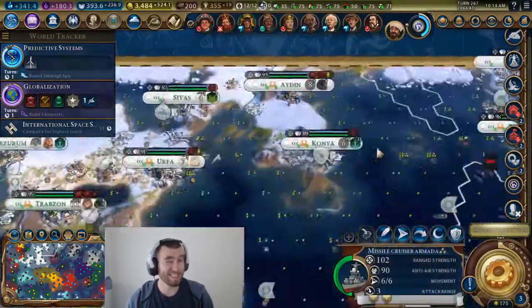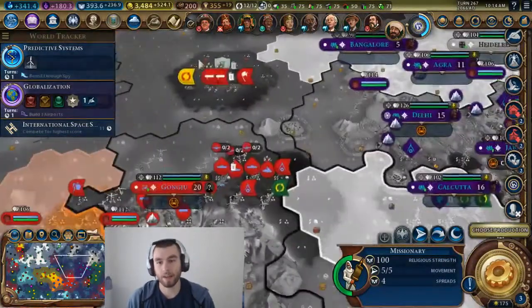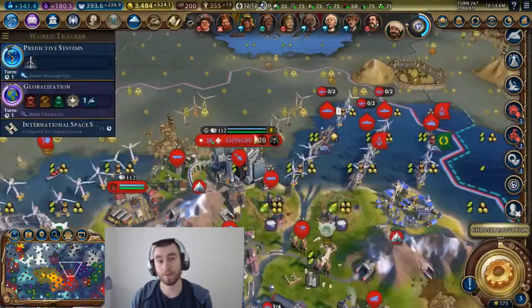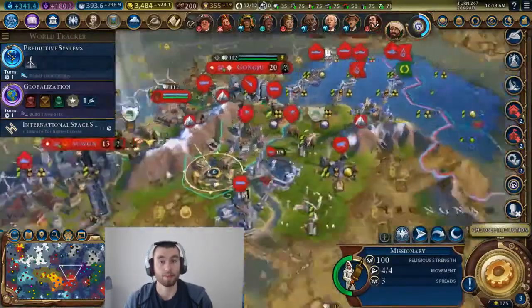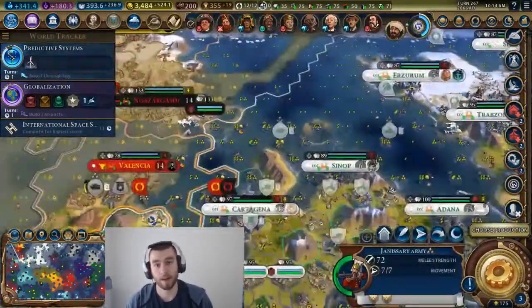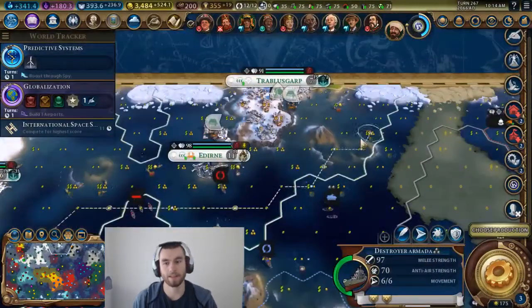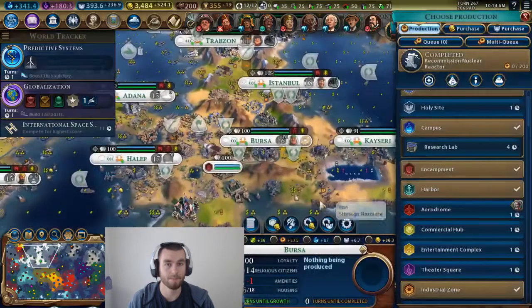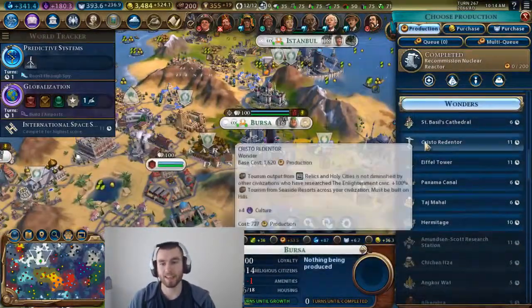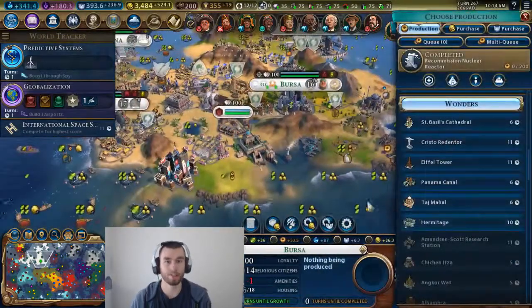If you don't know what unit stacking is, it's still in the game, it's a little different though. It's where you take two units and they're on the same tile. You can put a warrior and a builder on the same tile, or a warrior, a builder, and a siege engine on the same tile, or later on in the game, support units. There's a common phrase in old Civ games called the stack of death.